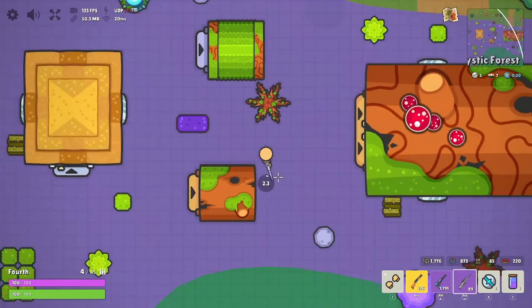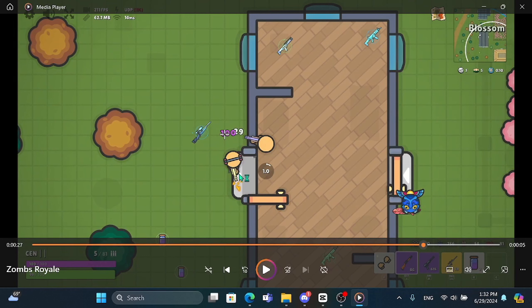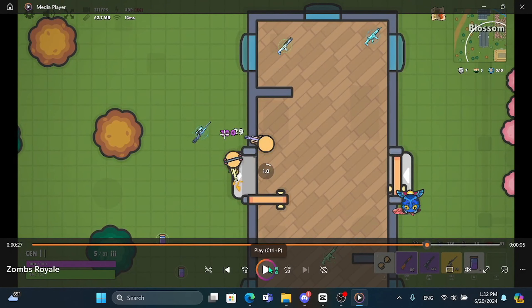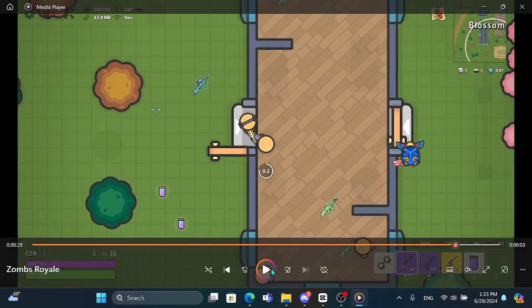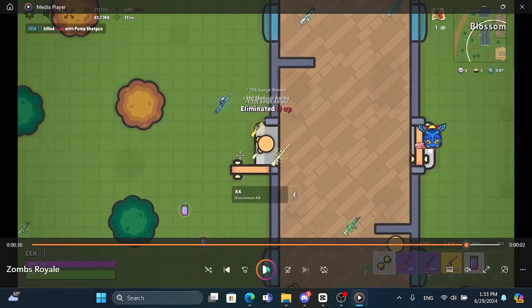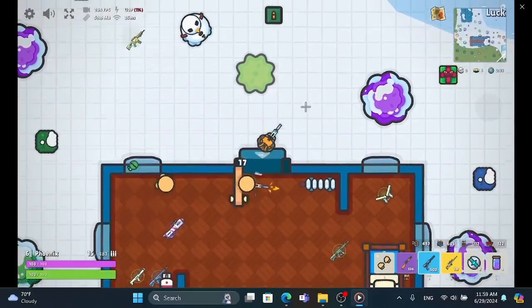If you want to counter someone pushing through your door, the way you want to do it is by meeting them at the center of the door. When they go up to the door like this, you meet them there — full pump. This clip is a really good example: see how when he went to the center, I met him there and just full pumped him. With 130 damage done I basically won the fight. He tries to go through again, I meet him at the door, close it in his face, then open it so he meets my pump. Boom — easy win. He didn't even do any damage.